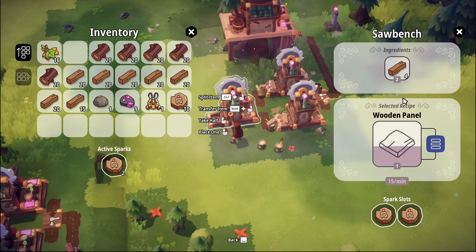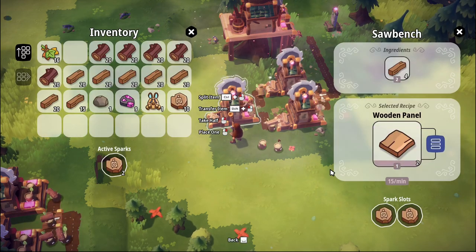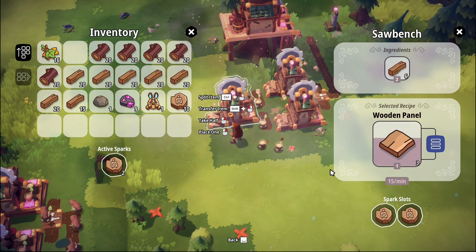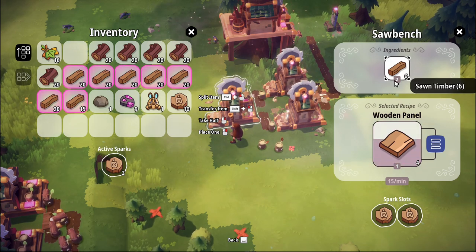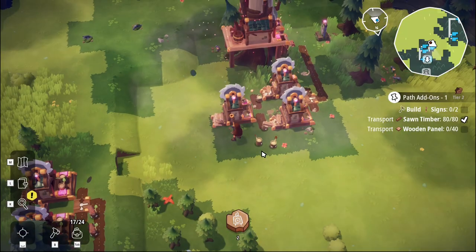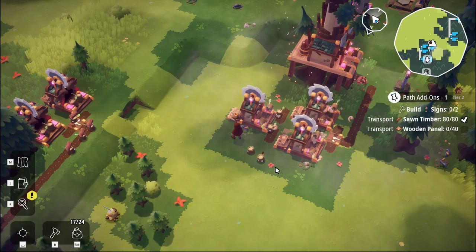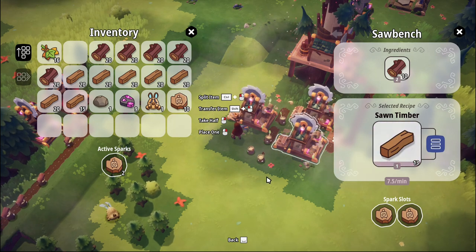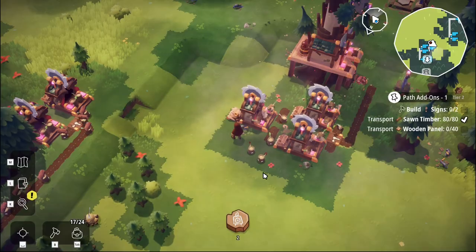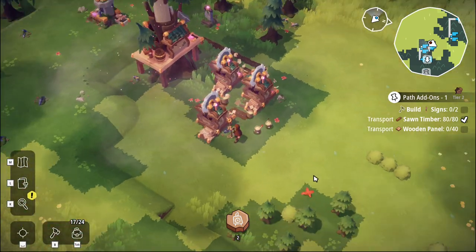This box produces 15 a minute, which means you need 30 a minute. You produce 7.5 a minute, which means you need 15 a minute - oh, you're not going to get enough goods. It runs at 15 per minute so it makes 15, which means it needs twice the amount - so it needs 30 per minute and you produce 7.5. So this is one production chain: this building running at full speed, four mills making timber, to one making wooden panels. It's going to be fed at the moment because this is emptying - they've actually got a surplus going on.